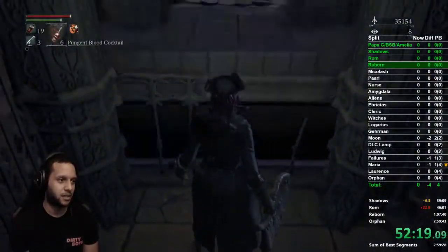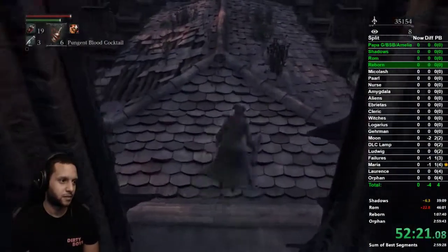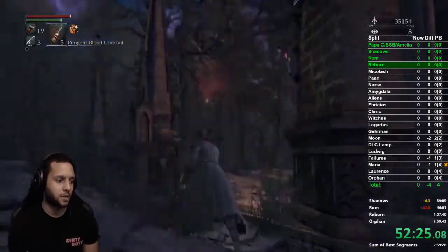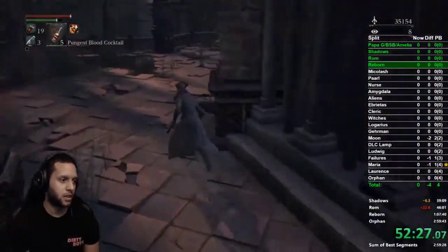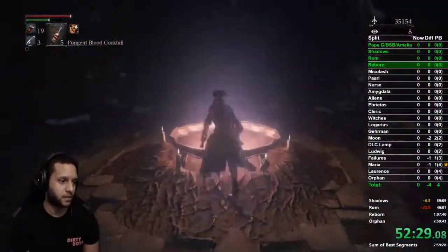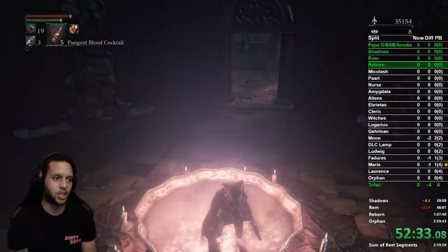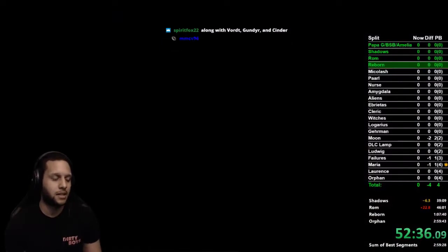Take the elevator up a little bit, turn back around, and there's a little drop you can go on. There are two dogs here — just throw a cocktail and you're fine. Go in here to this little teleporter and go get our last little bit of stuff for this area.